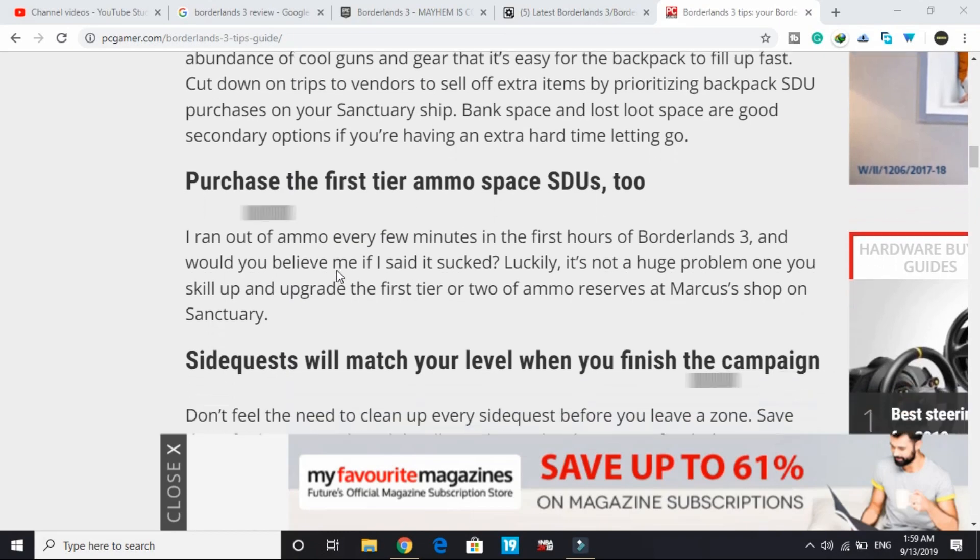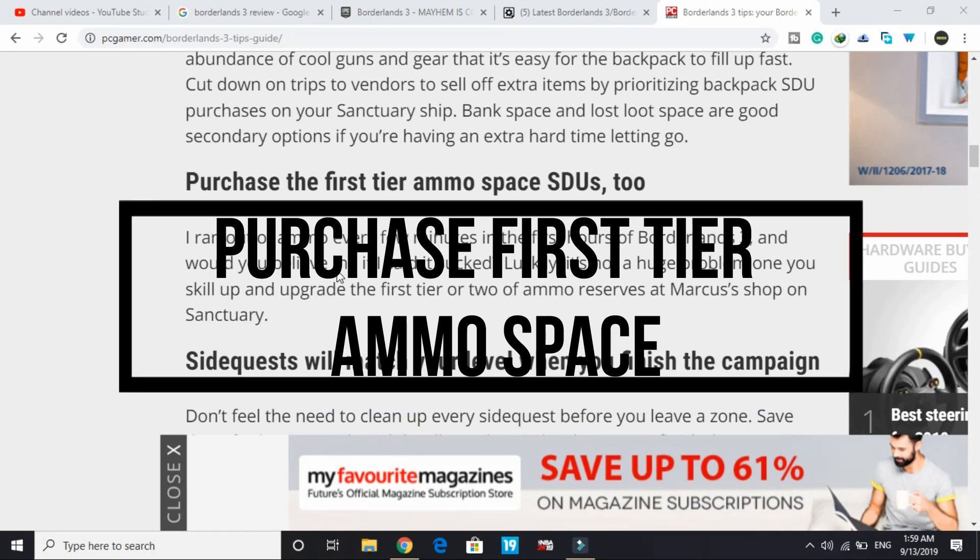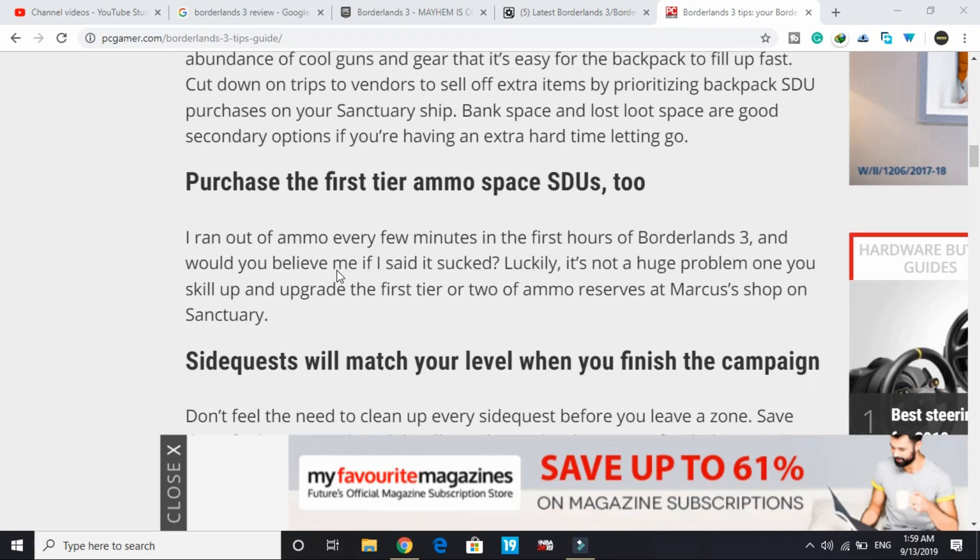The fourth tip: purchase the first-tier ammo SDU upgrades. Running out of ammo every few minutes in the early hours of Borderlands 3 is common, but it's not a huge problem once you scale up. Upgrade the first tier or two of ammo reserves at Marcus's shop on Sanctuary to keep yourself well-stocked.